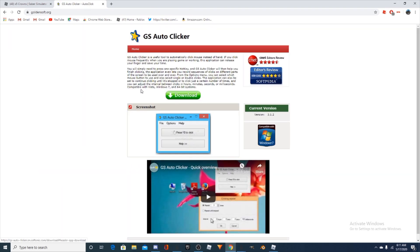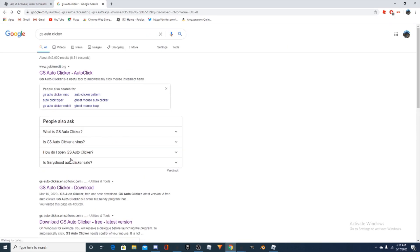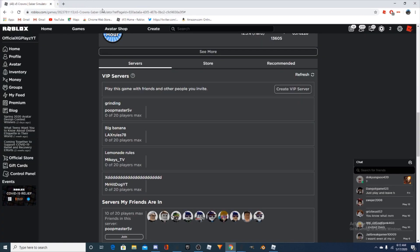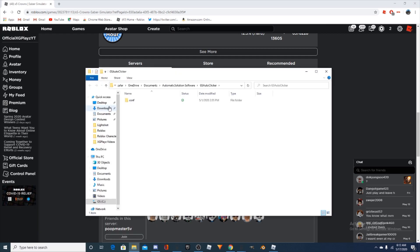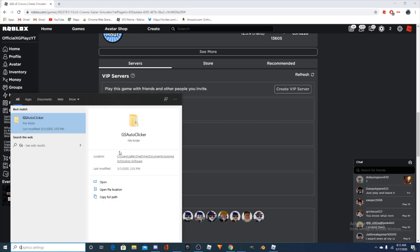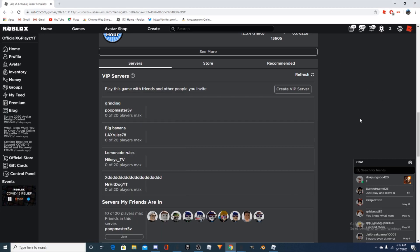Press this link right here. This thing looks pretty sketchy — I don't think this is the real one. This is the one I use, so you press the free download button right here. I already downloaded it. When you're done, you come up here, search GS Auto Clicker, open the folder. Wait — I deleted it. Hold on, I need to download it.